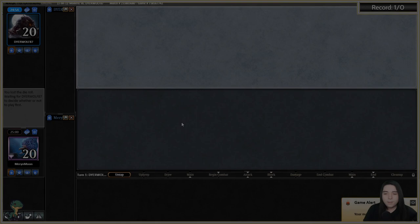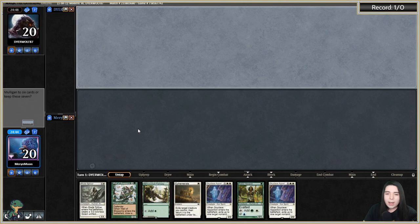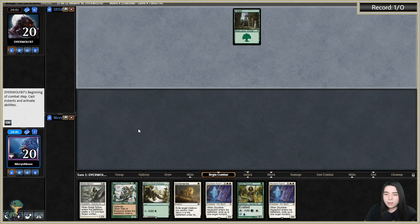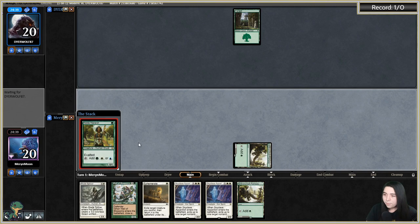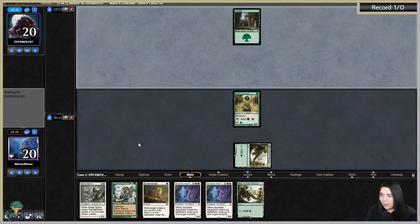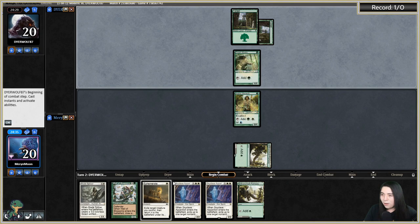Game against DireWolf87 — we're on the draw with some green-white flicker. This is scary because if Noble dies or gets Thoughtseized we're in trouble. If it lives we can Wall to find our next land. A basic forest go is a good start for our Noble surviving. We drew our land — let's play Branchloft Pathway and Skyclave the mana dork.